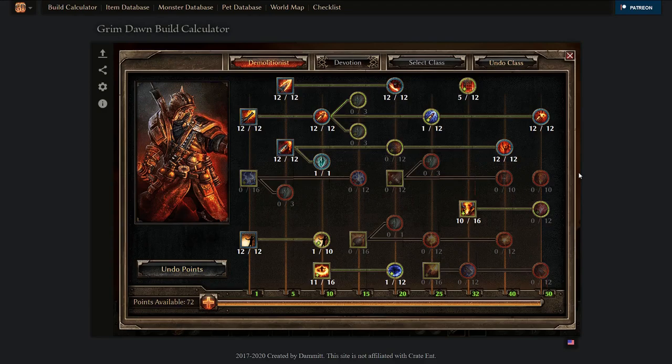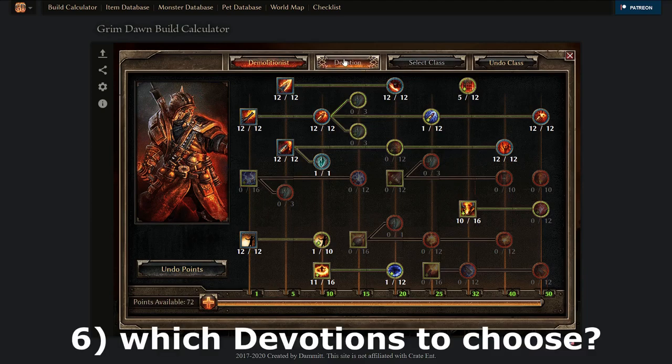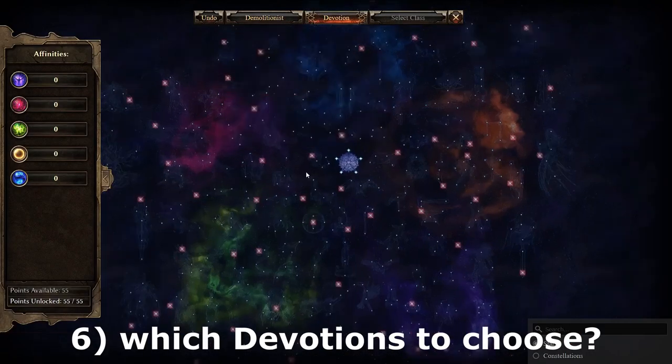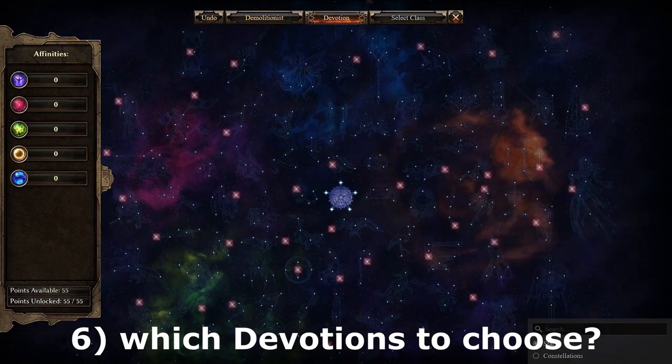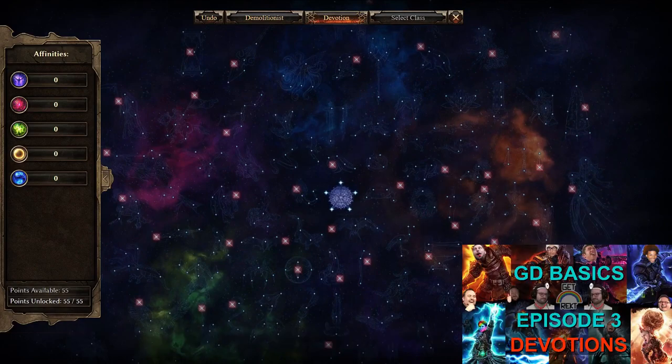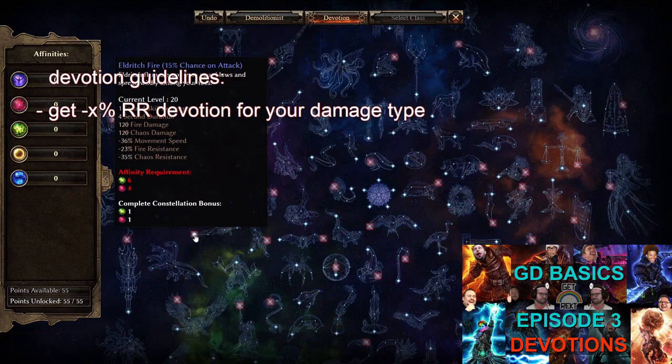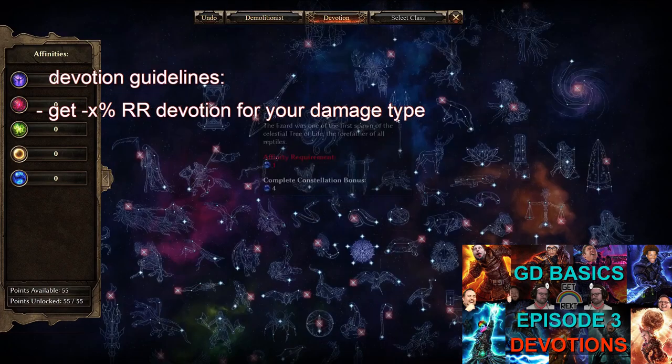After you've decided on your first mastery, damage ability, the monster infrequents to aim for while leveling, and have a decent idea of how to allocate skill points, it's also time to think about devotions and secondary classes. Don't wait to use devotion points — use them as soon as you get them, they're easy to respec. Also, don't forget the search bar at the bottom of the devotion screen.